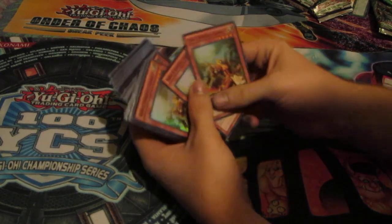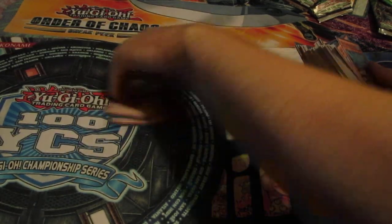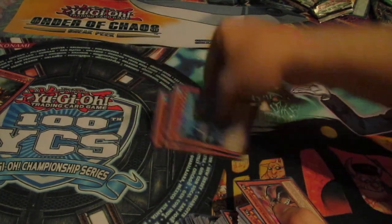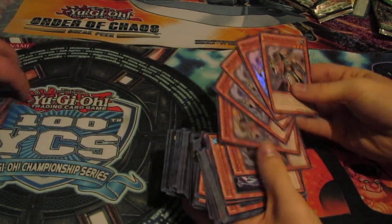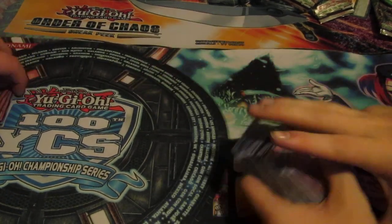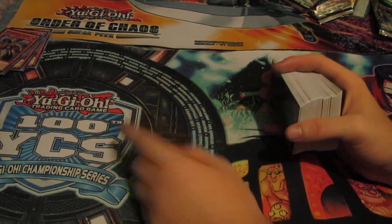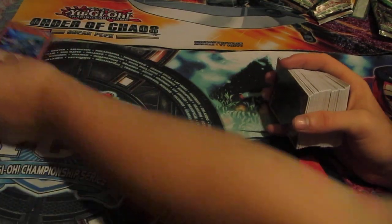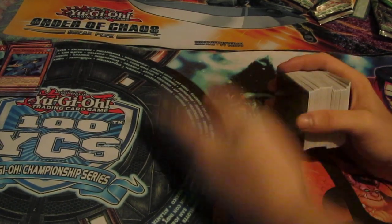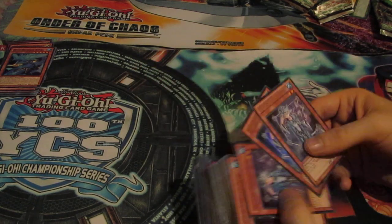First off we got six Noble Knight Gwaines, which is pretty good. We have four Blue Dragon Ninjas, and six Temperance of Prophecy — out of an entire case of just regular booster boxes I only pulled one of those. We got five Blue Dragon Ninjas — for some reason I keep thinking the next set they're gonna announce an armor assault mode, just like what they did with Stardust and Red Dragon.